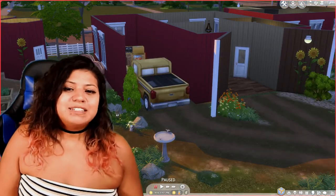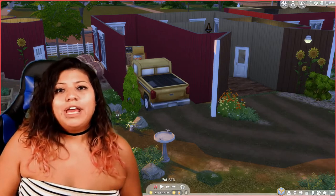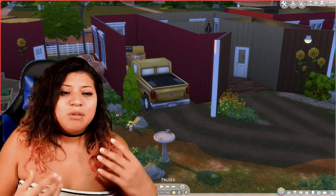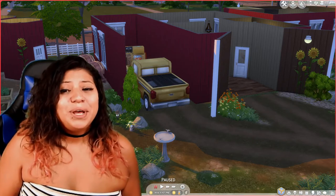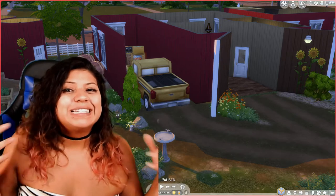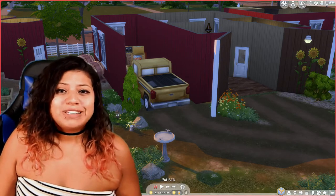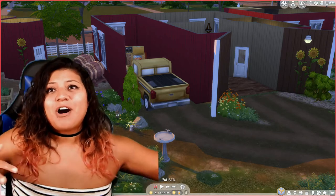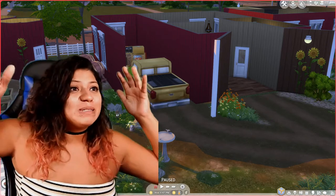In today's video I'm gonna teach you how to grow weed in The Sims 4 using the base mental mod. The base mental mod gives realistic drugs and things like that to the game, and part of it is pot. So you can buy pot from a dealer, grow your own pot, smoke pot, sell pot — you can do all that with this mod. What I'm going to specifically teach you is farm to table — farm to blunt, if you will.